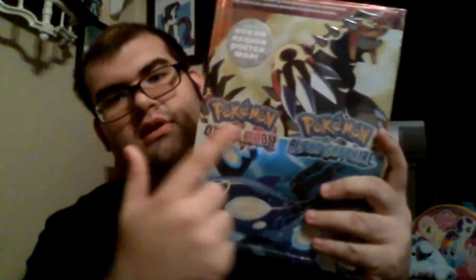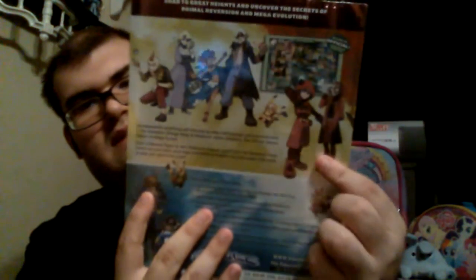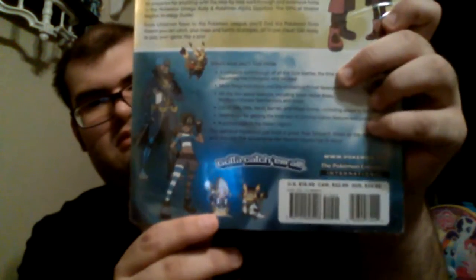Time to unbox the big-ass strategy guide, which apparently contains a Hoenn region poster map thing. On the front here we have Groudon in his primal form and Kyogre in his primal form. From the back we get this really nice holographic back, which is pretty cool. The whole book is actually really like Yu-Gi-Oh holographic, and that's what's really awesome. We have pictures of some of the gym leaders, Team Magma, Team Aqua, and Pikachu.